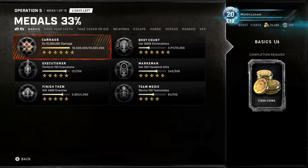Set it up wherever you want on Beginner difficulty — it's super, super easy. For Executioner, I loaded up a game with Infiltrator and just Retro Charged. For Marksman, load up as the Marksman in Horde, activate your ultimate and you'll get like 20 kills right there. Finish them — kill 4,000 enemies — that's the same as the Carnage and the Body Count.